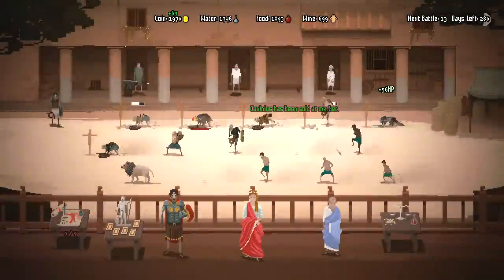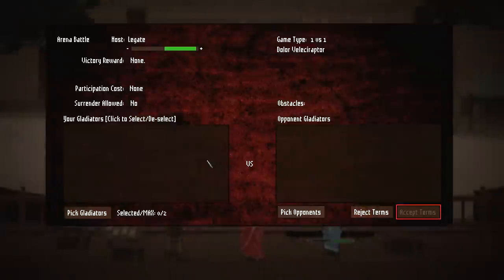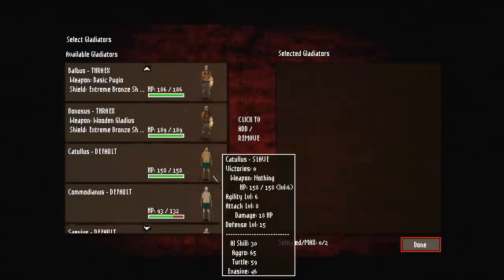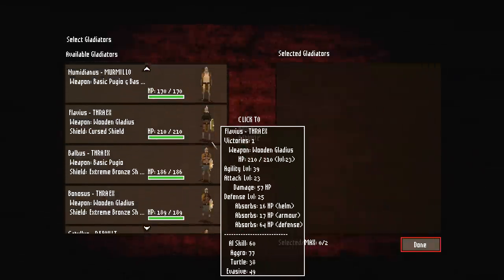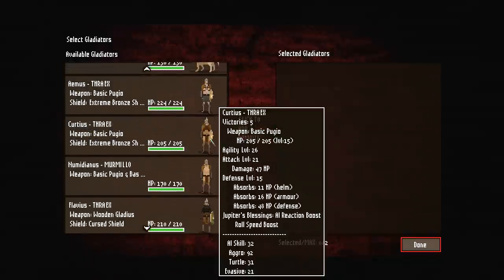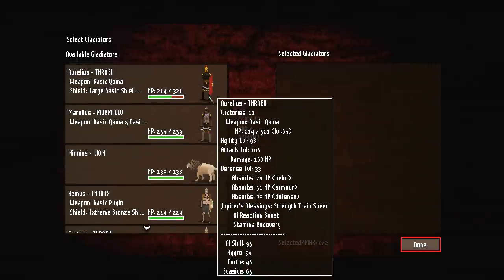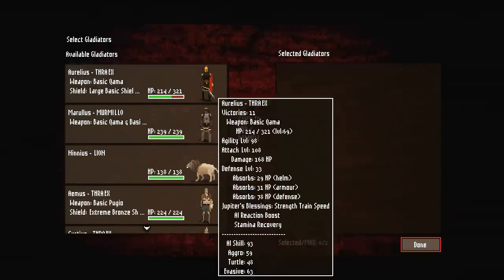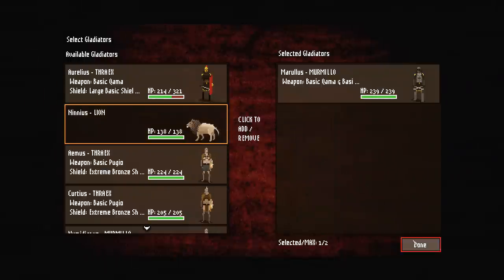Luckily, it didn't go down that way. We'll sell him at market. And with an Exhibition match ready to go — Morullius is moving on up. He's at attack 108, which is pretty good. Let's keep going with Morullius.